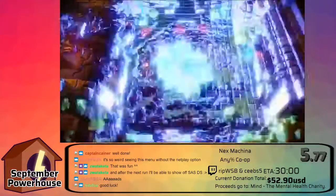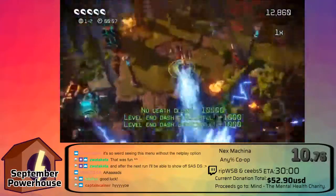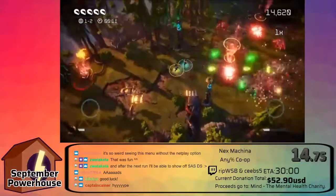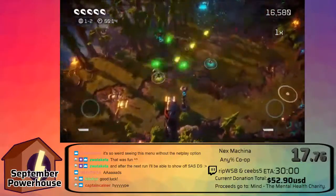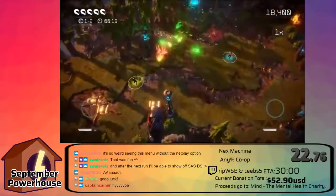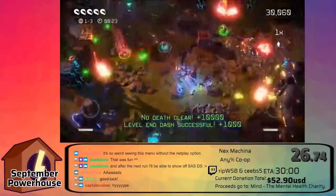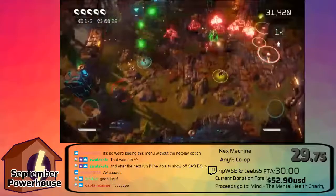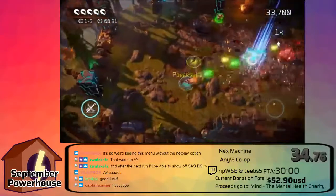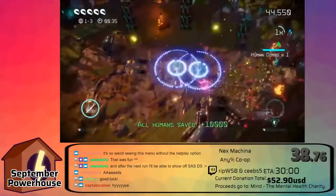So kind of the backstory of everything is humanity is really plugged into all their devices — that's pretty much how things are. But instead of real life, all the machines have kind of taken over and are killing humanity. So we're trying to save the world and save humanity by destroying everything. We start out with just a single dash and this basic primary weapon that you see. And we have secondary weapons — I just picked one up as a power shot.